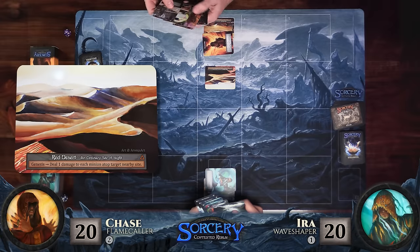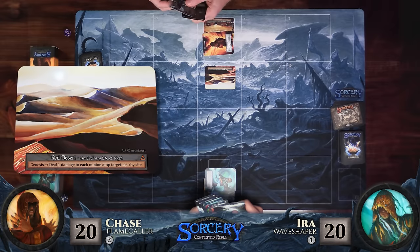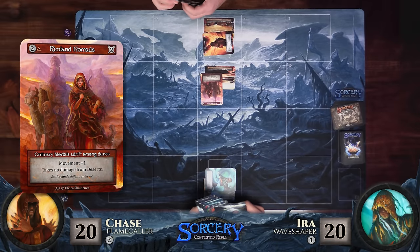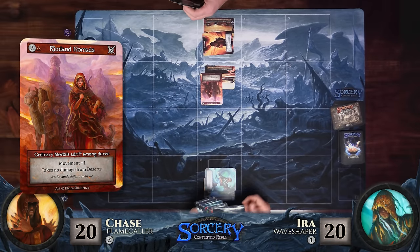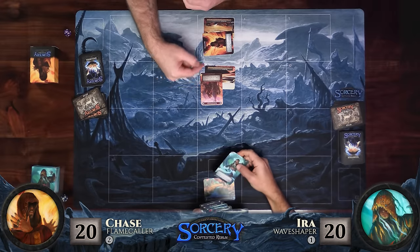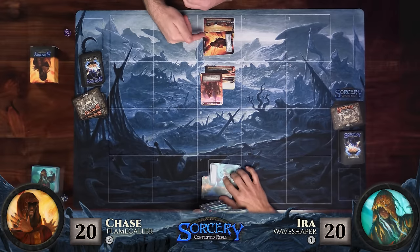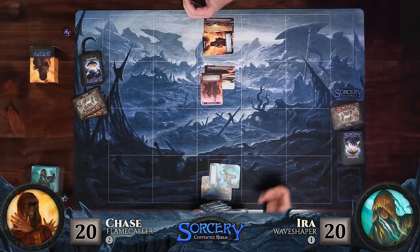There's nothing I can really ping for damage. Now that I've got two mana down, I'm going to play a Rimland Nomad, which has movement plus one and takes no damage from deserts. Movement plus one means that in addition to their normal move, they can take an additional step when they move. I could play it back here, but I'm going to keep it up front and be a little aggressive and see what you do.